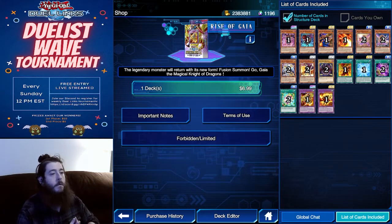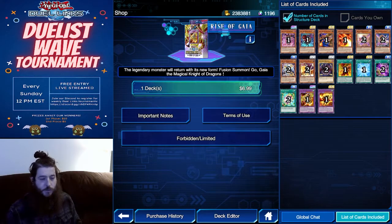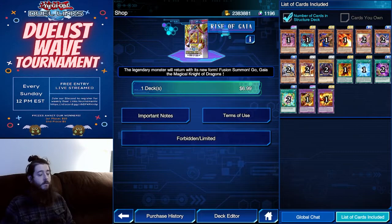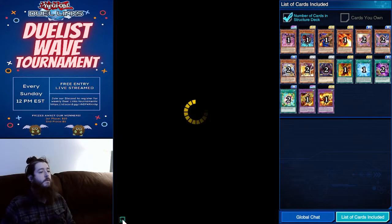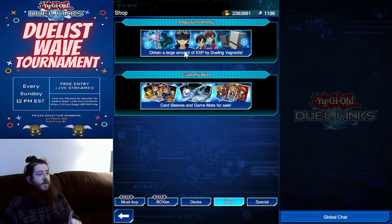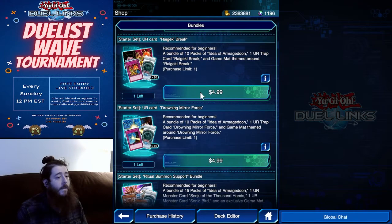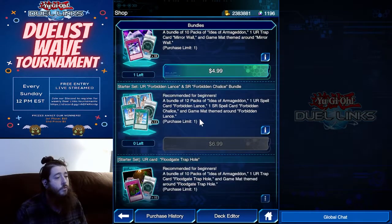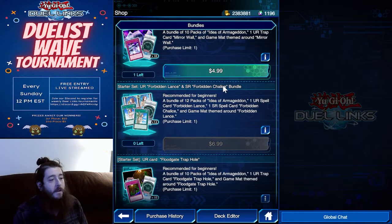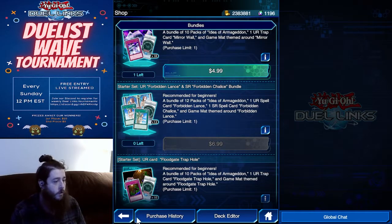Alright, what we're going to do is you're going to get three Rise of Gaia structure decks. And with that, we're going to get the bundle of the Chalice — go down here to Forbidden Lance and Forbidden Chalice Bundle, get the bundle. It'll get you a Chalice. Lance is also good to have.